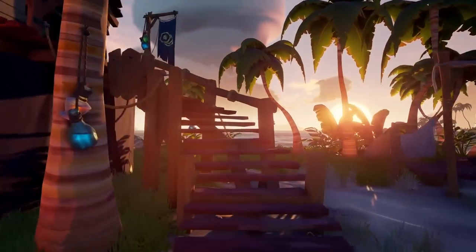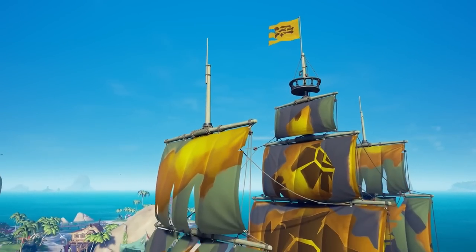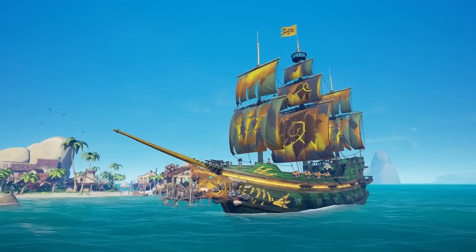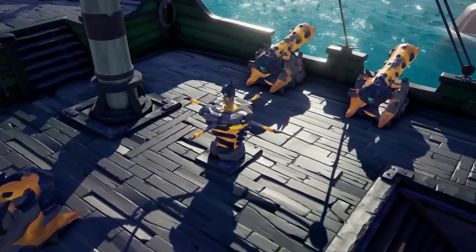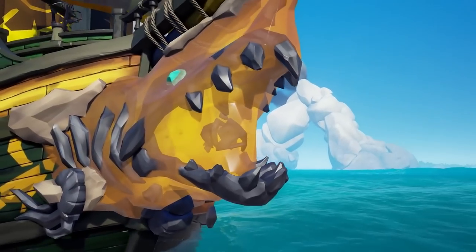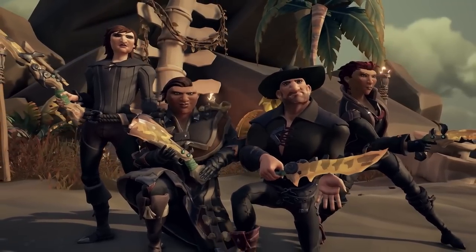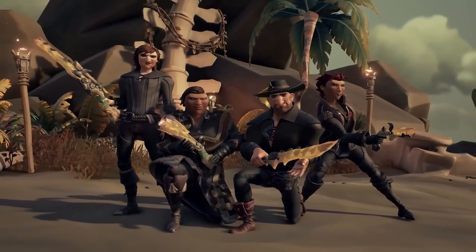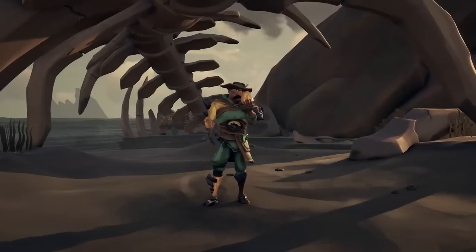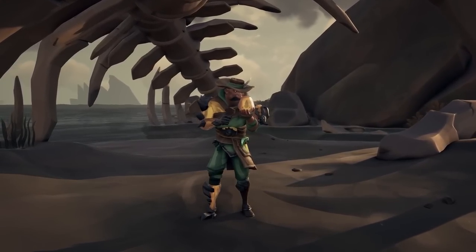In the Emporium there's a new Prehistoric Plunder set featuring a new ship set, costume, and lantern. This whole set looks really good. I'm not sure if I'm going to do a before-you-buy video on it — that's a debate on whether I'll keep doing that series, let me know in the comments. This ship looks really cool; it kind of ties in well with the Jurassic World movie that came out recently. I don't know if the timing was planned or just a coincidence.